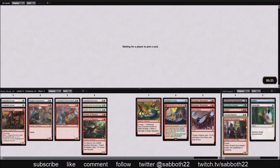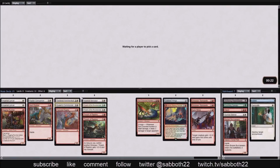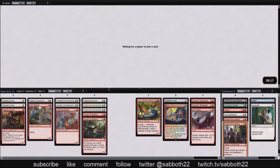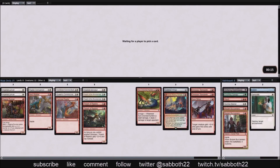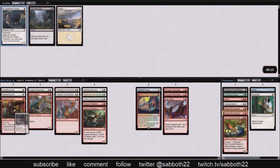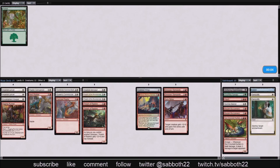More four-drops. Given that we have a couple of Dinosaur Stampedes, I like both Thrash of Raptors and Paladin of the Bloodstained more than Brazen Buccaneers, so those go to the sideboard. We don't need four-drops or six-drops, cutting Sun-Crested Pterodon early. Another Demystify. And that's pack two.